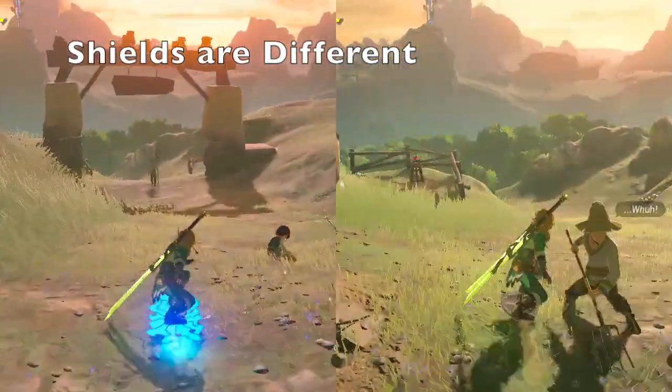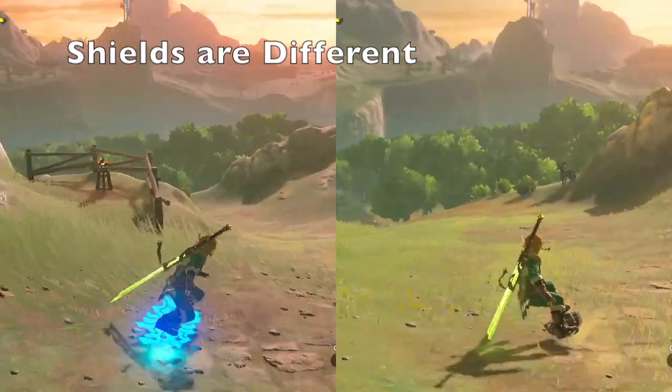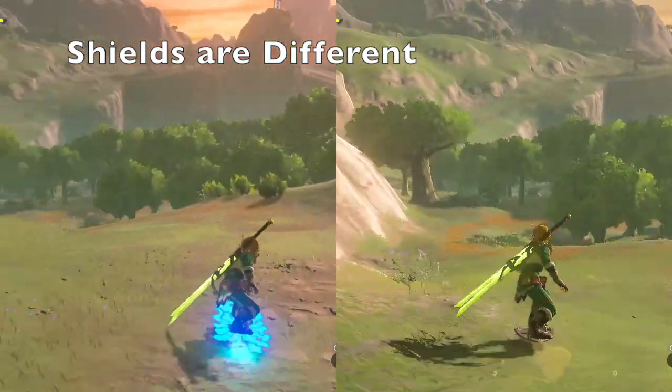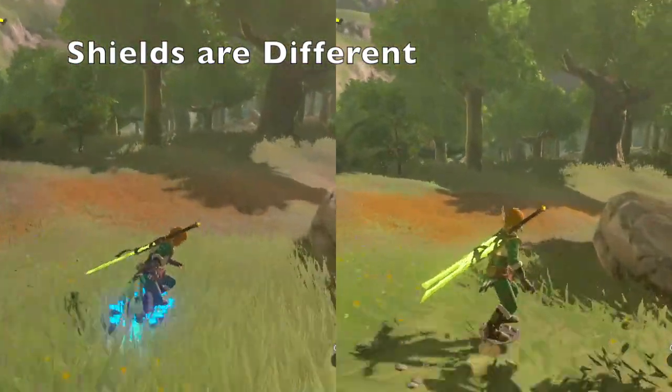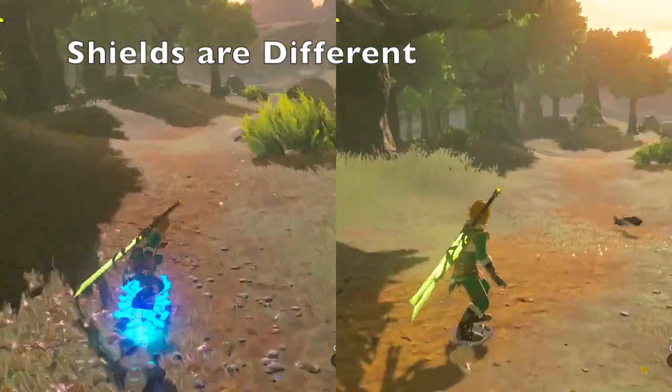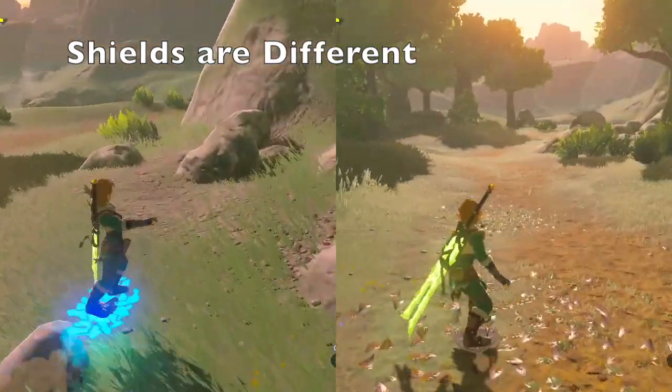Some shields are better than others for shield surfing. Some have less friction and some go farther than others. The best shield for shield surfing is the ancient shield, found in the Akala Ancient Tech Lab by talking to the ancient oven.